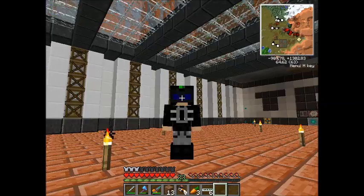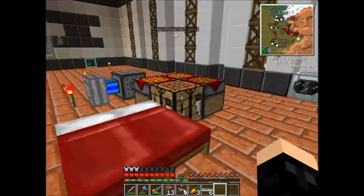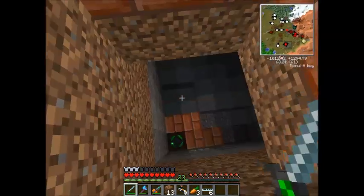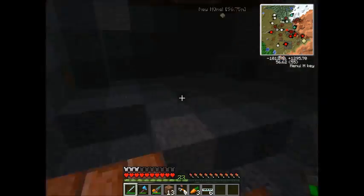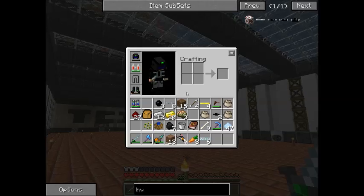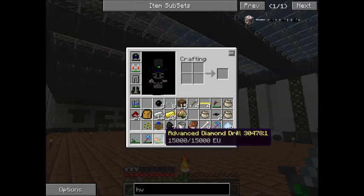Alright guys, so I got a lot of stuff done off camera. First of all, we've got the Arcane Levitator set up here. This is going to be where a storage room is — I just barely started it, but I got the Arcane Levitator in place, so now I can get up. And I got my advanced lap pack back and made an advanced diamond drill.